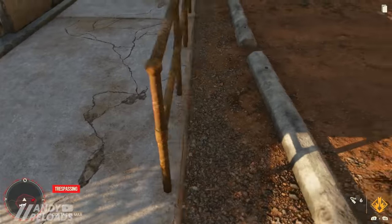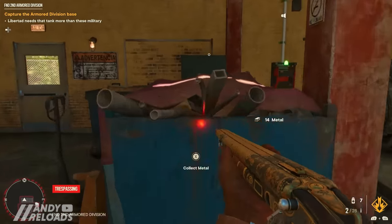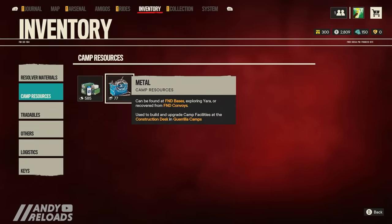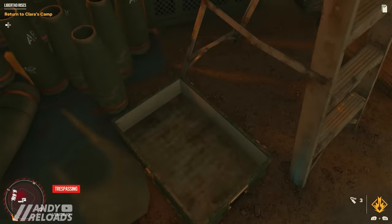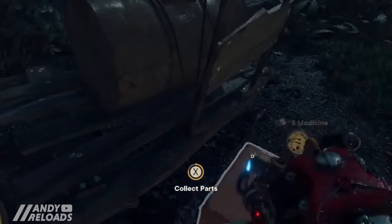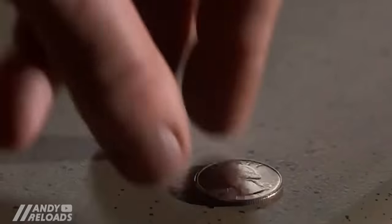Beyond chests, you'll collect a lot of metal, oil, and medicine when raiding FND military bases and convoys. These are the three bread-and-butter resources for settlement upgrades, so don't skip looting them. The same goes for plastics and random metal parts scattered on the floor — these contribute to crafting better weapon mods. Basically, loot everything you see in this game and you'll be good.